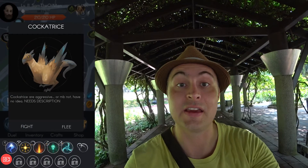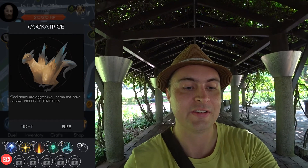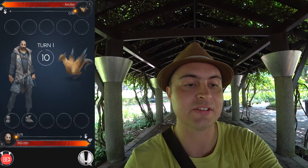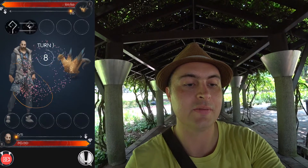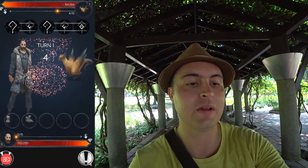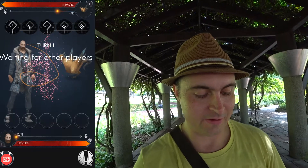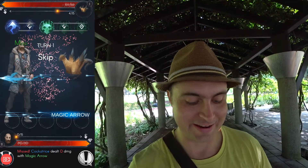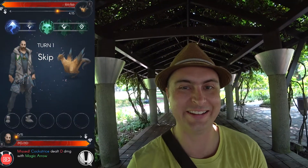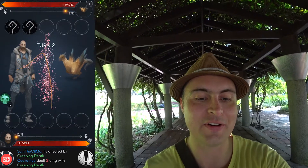We're going to catch this cockatrice — cockatrices are aggressive and I'll have to fight one-handed. Whoops, I fled — let's fight it and see how this fight goes. I'll use the same strategy as last time. Oh, it's a full circle draw. One-handed is a lot harder.